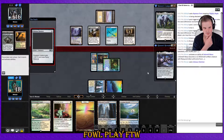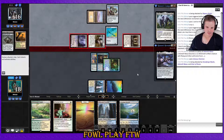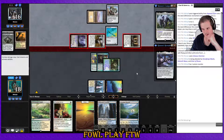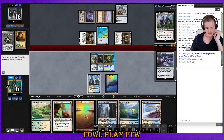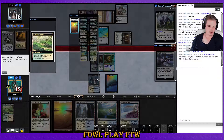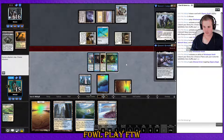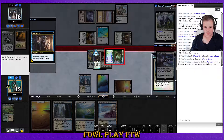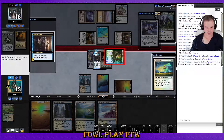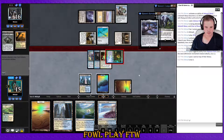Inkmoth Nexus active with Colossus Hammer — opponent is attacking. This is going to be some of the worst luck. I guess we thin our library ever so slightly. I haven't drawn a non-land card this game in four draws, and I scryed a land to the bottom as well. Hyena Umbra — we need something better than Hyena Umbra, we need life gain or something.